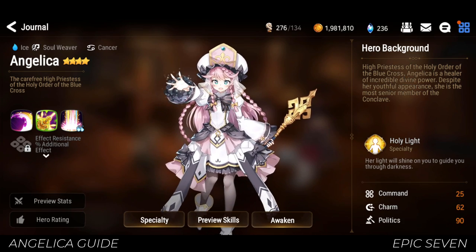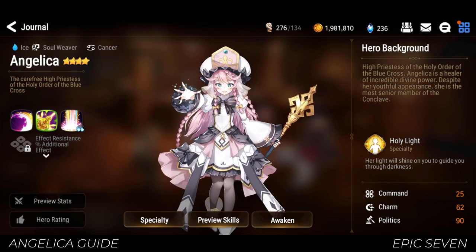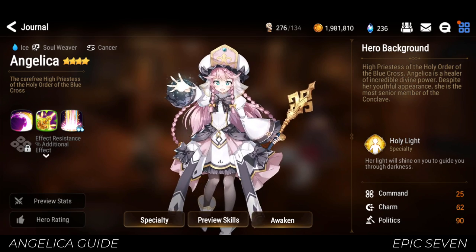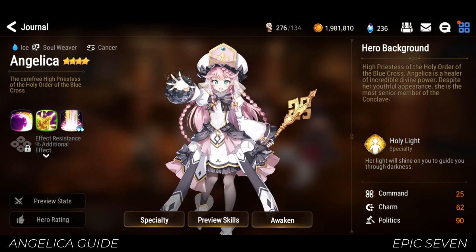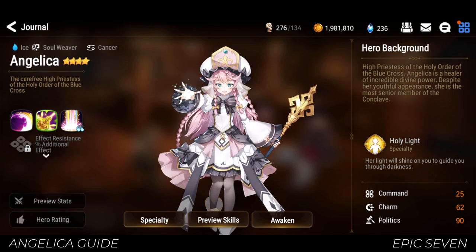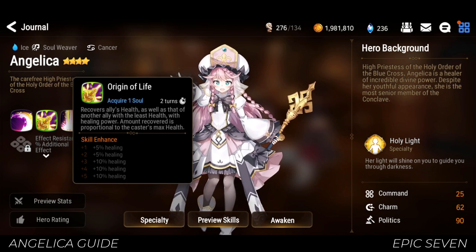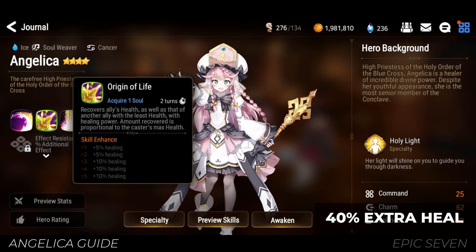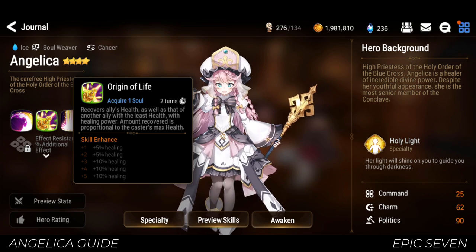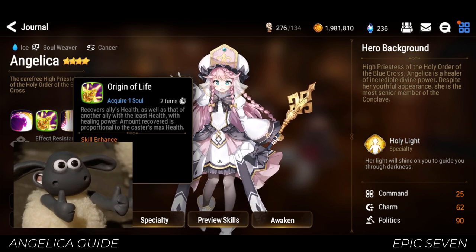If you are only using her occasionally, you can stop there. But if you want to bring her to endgame content such as Asmakalis raid and health challenges, or even bring her to scale the PvP ladder, you might want to consider investing in her S2 to increase her healing effects by up to 40% max. Since Angelica can heal up to 2 units, each heal will gain from this benefit, so it's definitely worth getting.